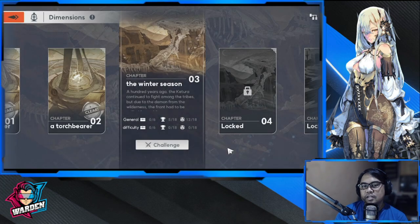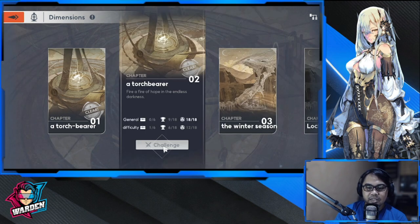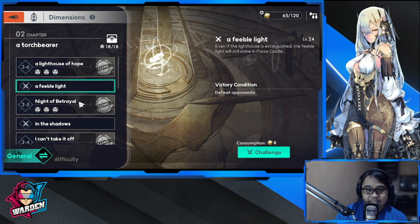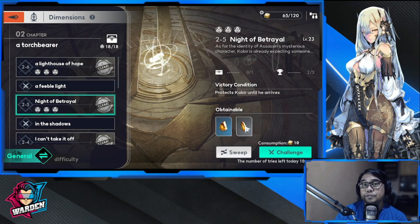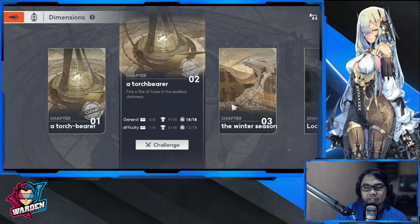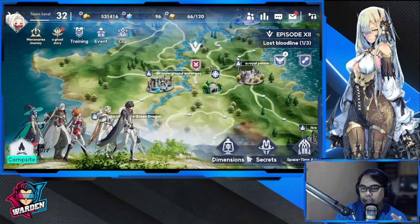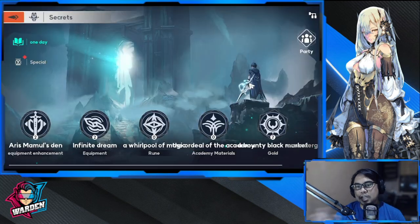In the Dimensions section, the materials you farm here are used for your traits — traits equal abilities and skills. Farm these when you need them for a specific character, and don't waste energy farming when you don't. In Sequence, there's a lot of content — special sections linked to limited-time events, story challenges, and farming stages.